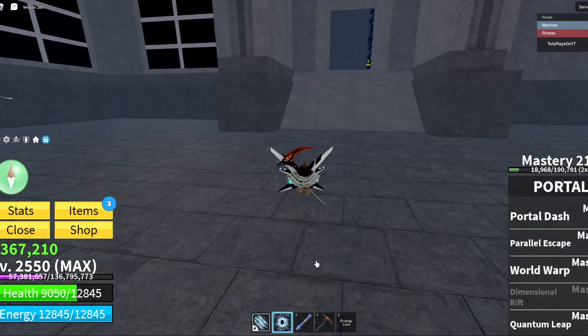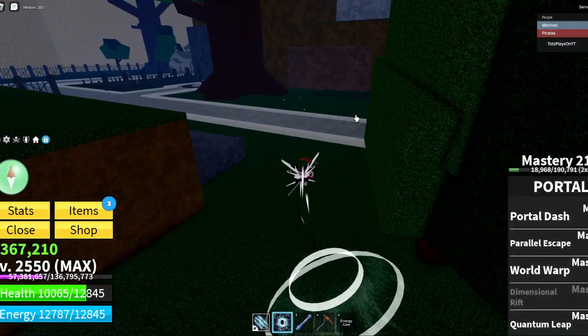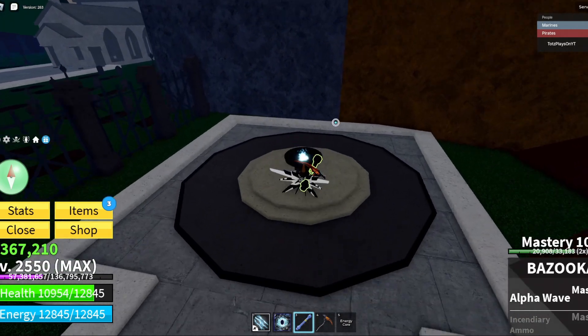Now I'll show you what to do once you get the hollow essence. Follow me — once you have it, you come over here right next to the cemetery. You put the hollow essence right in here: hold it out in front of you, go like this, and it'll place it in.